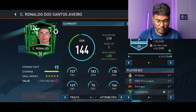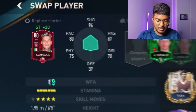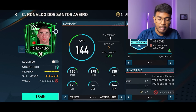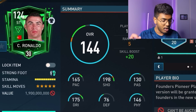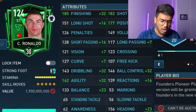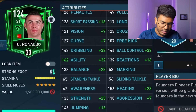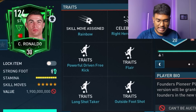First we're going to put Ronaldo in the starting 11 - he is the striker and the main man. This is also a Pioneer card, which means I get this version of Ronaldo in the new season as well, so that's a massive dub. 165 pace - not the fastest - but look at his shooting: almost 200. Very good dribbling at 175 and 146 physical. He's six foot two inches tall. His traits include rainbow, powerful driven free kick, late trade, long shot taker, and outside foot shot.